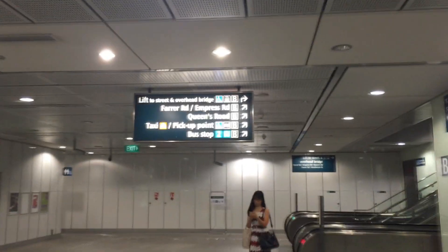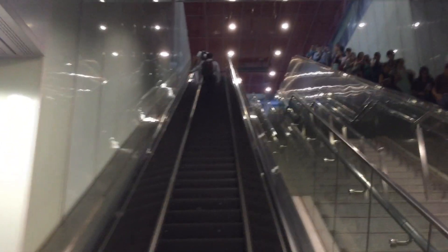So which exit is this? It's Exit B. Exit B? Yeah. So it's accessible. Do you need to cross an overhead bridge? No need at all. Just enjoy the speed of the escalators.